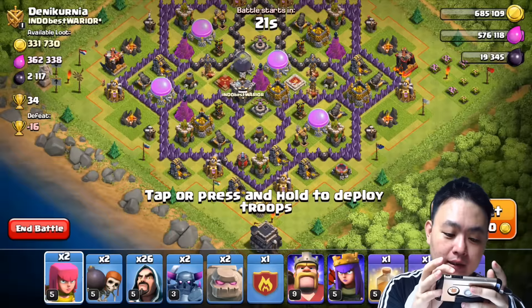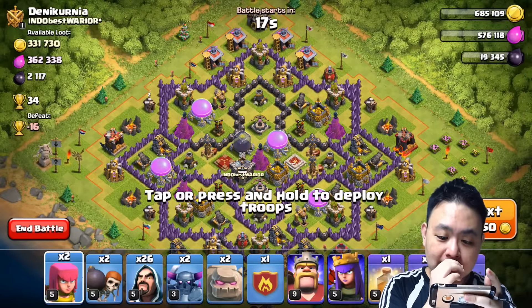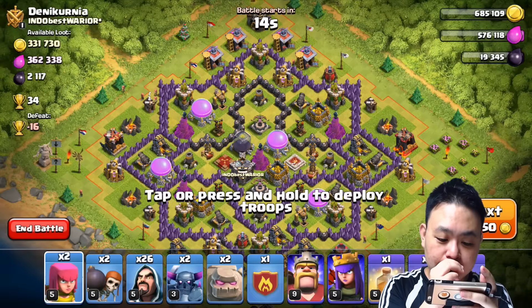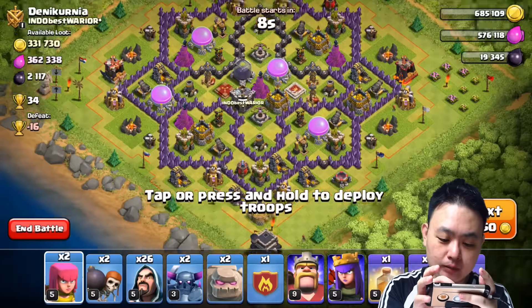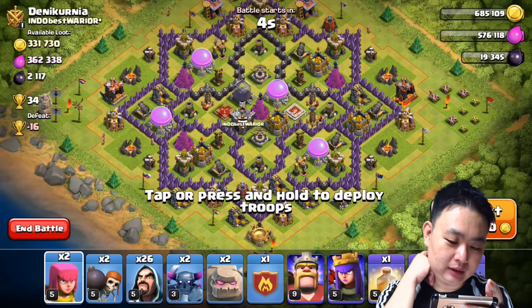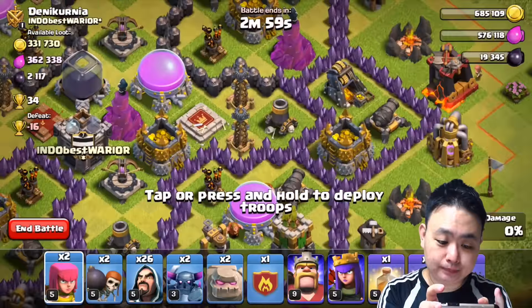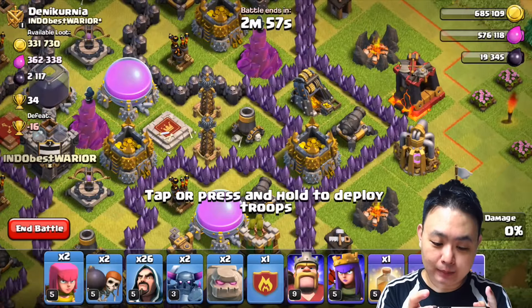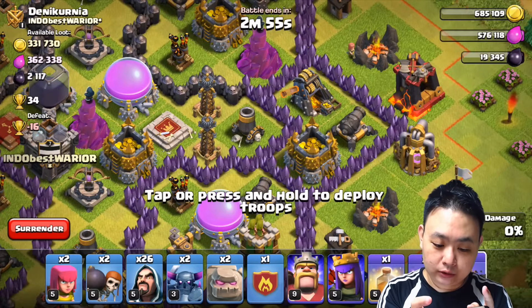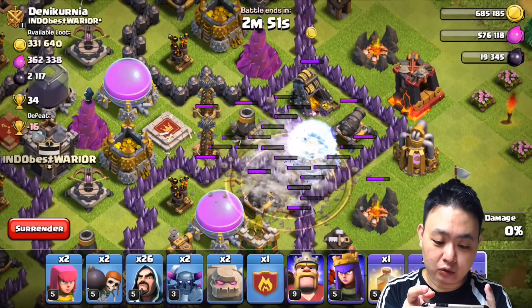The Mortar is a little bit high level, but it's very, very delicious. The Elixir is very high. There's an X-Bow there. I'm not quite sure if I'll be able to totally wipe out this base, but as you can see, the hidden Tesla is there. So let me try this.